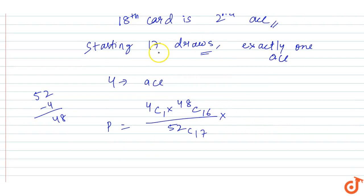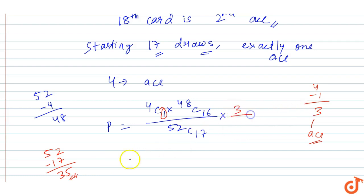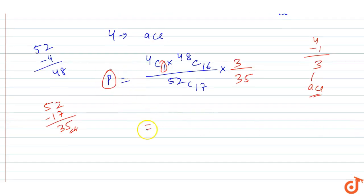We have drawn 17 cards, so remaining cards are 52 minus 17, which equals 35. Number of ace cards remaining: since I used 1 ace in the first 17 draws, I have 4 minus 1 = 3 ace cards remaining out of 35 total remaining cards. So the probability that the 18th card is an ace is 3 upon 35.